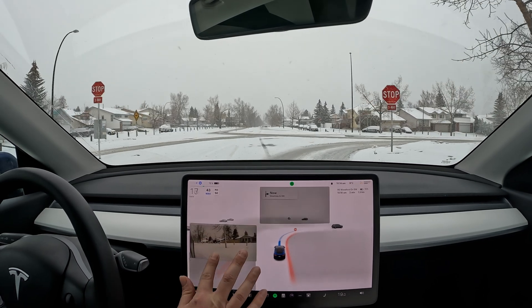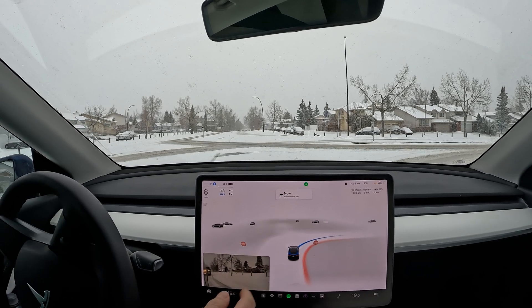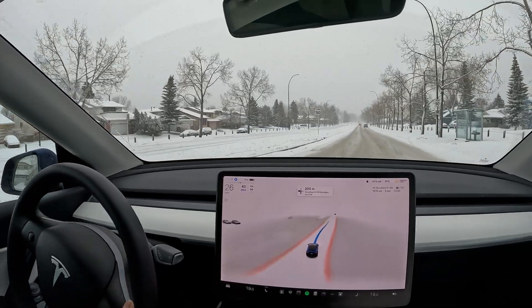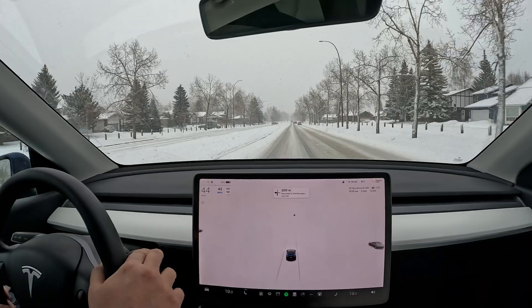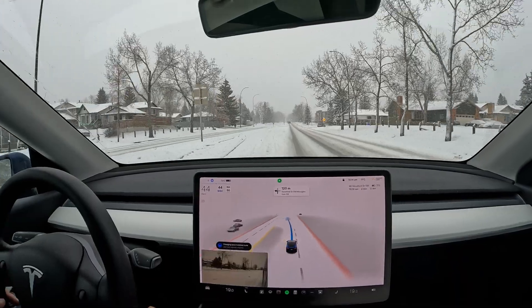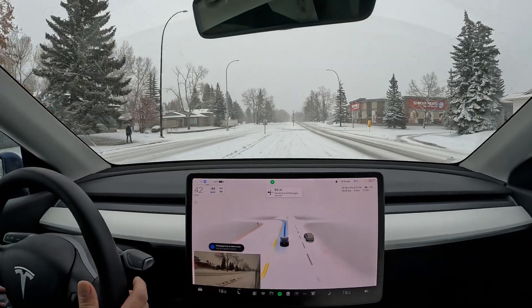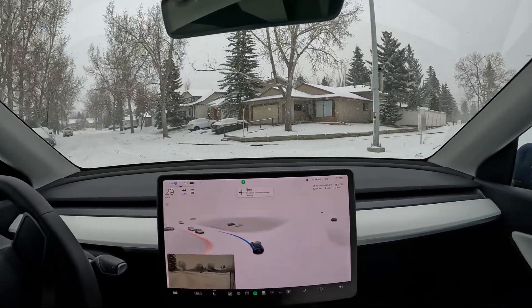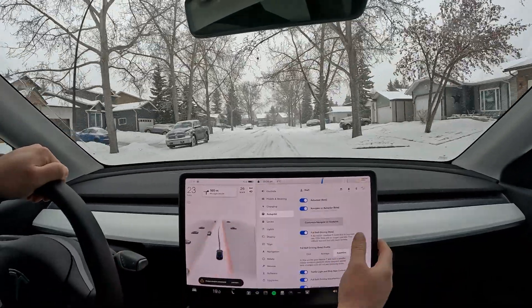FSD beta is not really ready for snow yet. This intersection over here is clearly covered with obstacles because of the snow, and it was getting too close to that edge. It takes the right turning lane — should slow down here. We're slowing down, which I like. It's not too bad, although the acceleration is a little bit too fast. I'm going to bump it down just a little bit more.